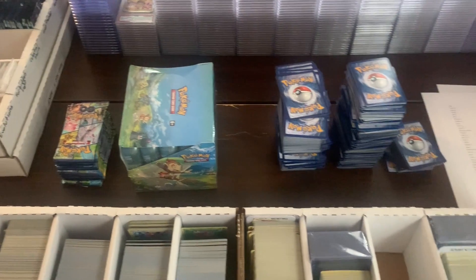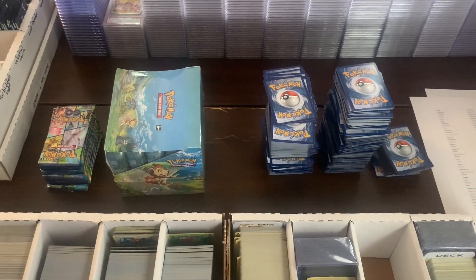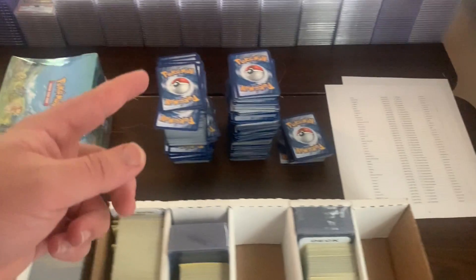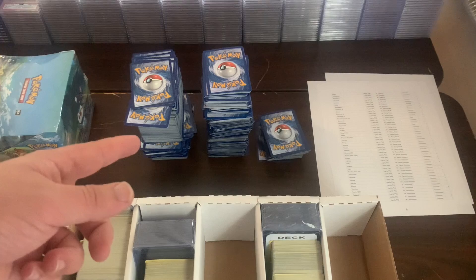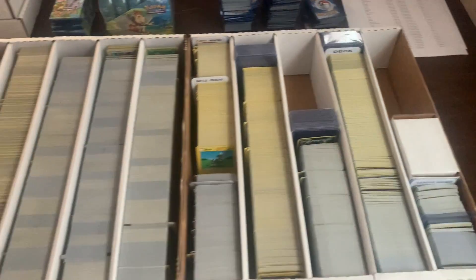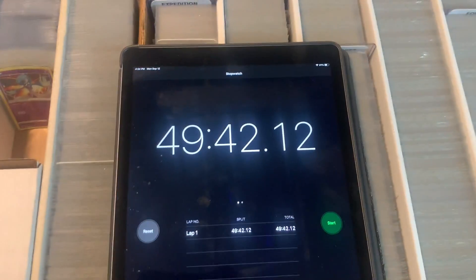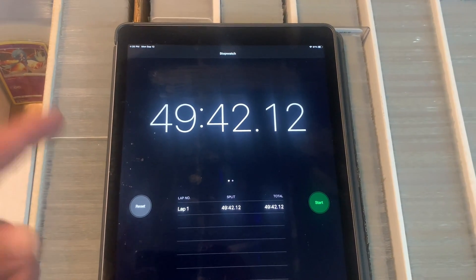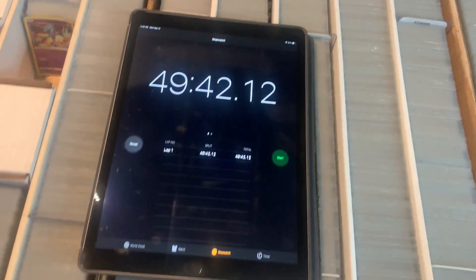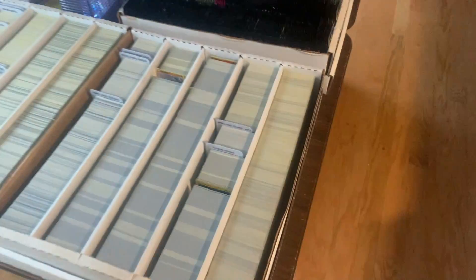There's everything that we pulled for all of our TCG Player orders. We got a few packs, we've got this mini tin display, and then 1,176 cards pulled for TCG Player orders. I did time myself for that whole thing — it took me 49 minutes and 42 seconds to pull all of those cards from my TCG Player inventory.